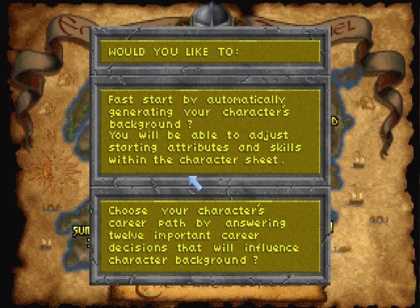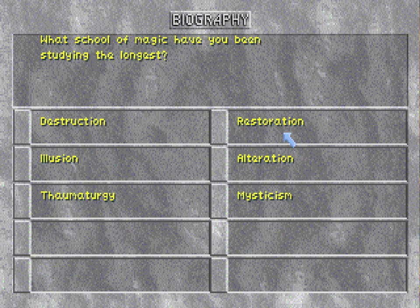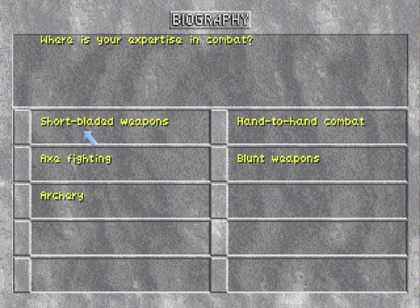I always wished Morrowind had some way to write your own character background. The first question is: what thieving skill have you been studying the longest? These just give you a simple skill boost to whatever you pick — I'm going to pick stealth, mainly for background purposes. The second question: what school of magic have I been studying the longest? Same thing — I pick destruction. Then expertise in combat — another skill boost, and I'm going to pick short-bladed weapons. As a child, your nickname was blank — I just pick rabbit because it sounds cool.